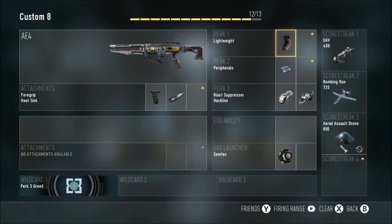For perk one, you want Lightweight to be able to roll around the map as quickly as you can. Second perk, you want Peripherals so you can see as much of that minimap as possible and see where those enemies are coming from. Perk three, a must-have is Blast Suppressor — it makes you like a ninja; your exo moves will not come up as a red ping on the minimap. You can also add an optional second perk three; I went with Hardline since I have higher grade scorestreaks than usual.